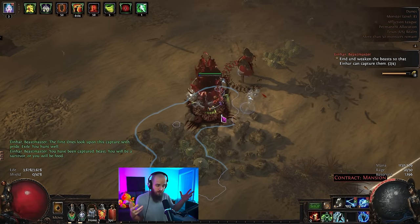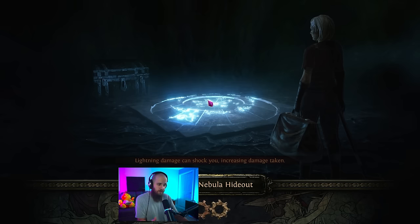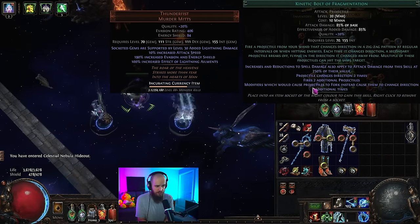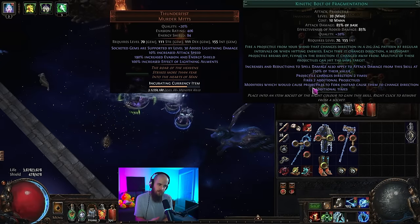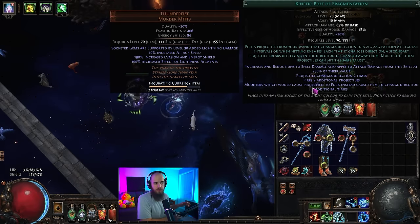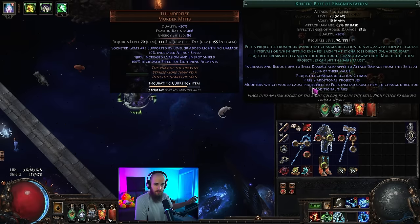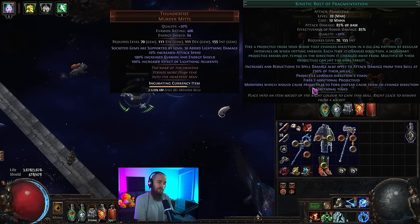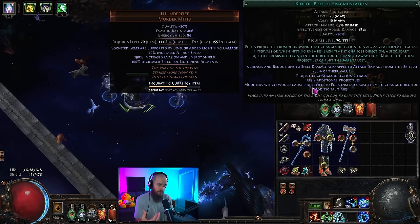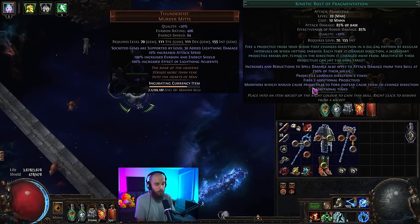You saw that giant explosion of projectiles on the screen — let me explain what's going on there. Kinetic Bolt has a specific line that says multiples of these projectiles can hit the same target. The whole idea is that this allows you to shotgun, essentially. This is something that's not normally available in PoE — they removed shotgunning years ago because it was overpowered, and this is no different. It is quite overpowered. They've tried to balance it with the effectiveness of added damage and attack damage of the base ability being 85%, which is really low.